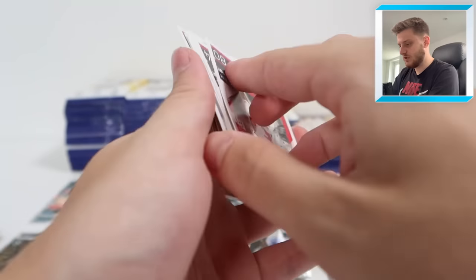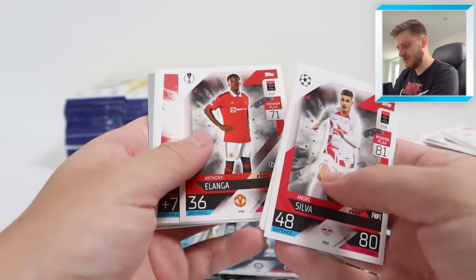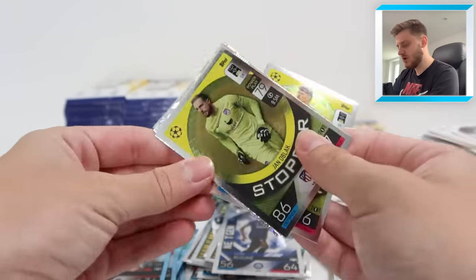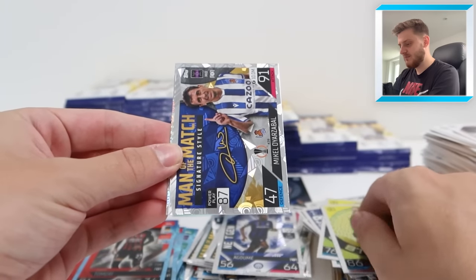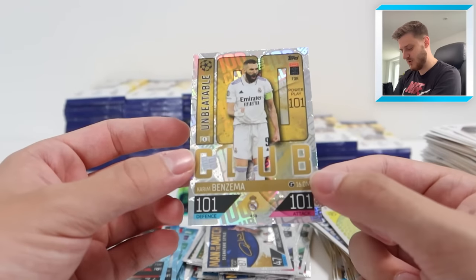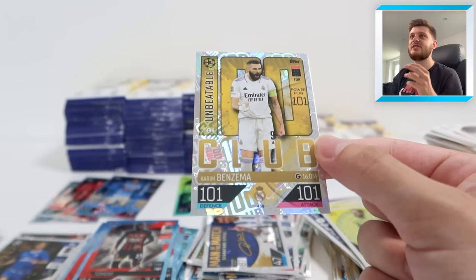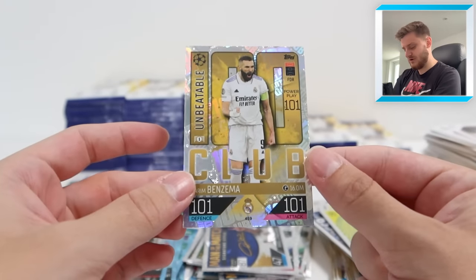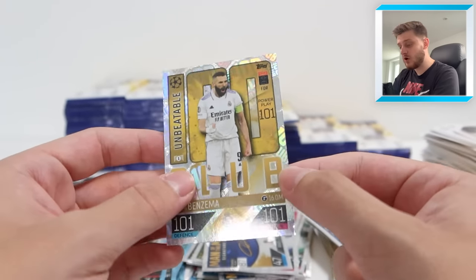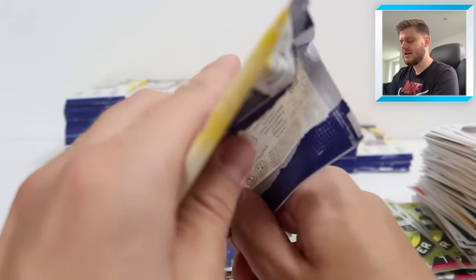We've got Leipzig's Andre Silva, Thiago Silva, the Porto badge, Rangers badge, Sporting badge. Stopper Gregor Kobel, Stopper Jan Oblak, Man of the Match Signature Style Mikel Oyarzabal, and there it is - the 101 unbeatable Karim Benzema! That's now the third time I've packed this card but I can't complain because this card is beautiful. What a player Karim Benzema is - he won the UEFA Men's Best Player Award this year, he 100% deserves that 101 award.